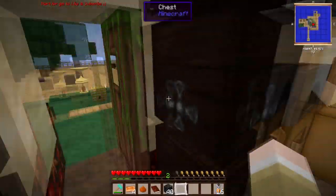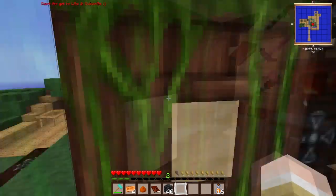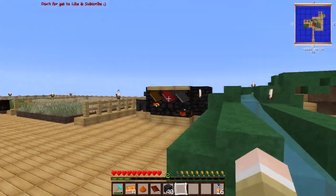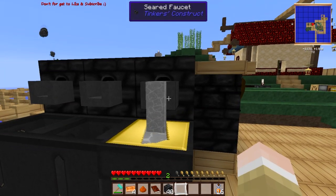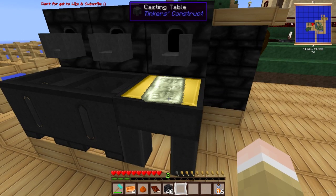All right, glass done. Let's get our invar ingots. Wait - I only need the one. Let's just go ahead and craft all of it. Three invar ingots done. Eventually I will automate this process as well, but until then this will just suffice.